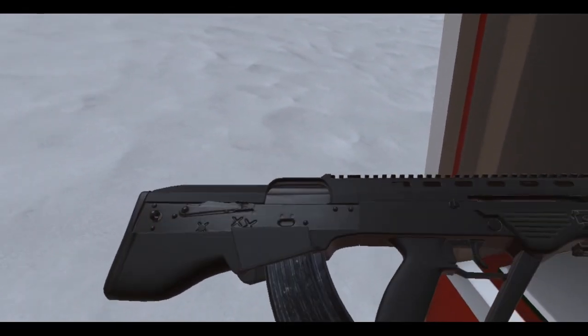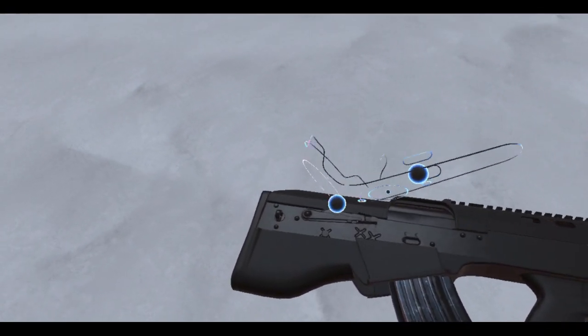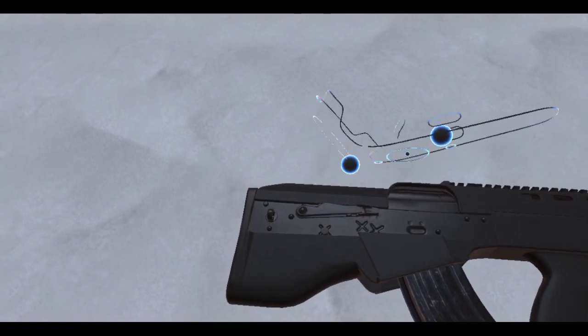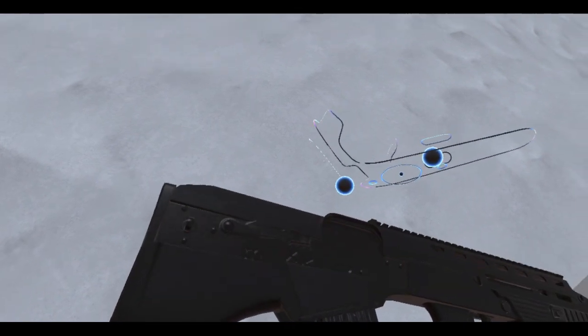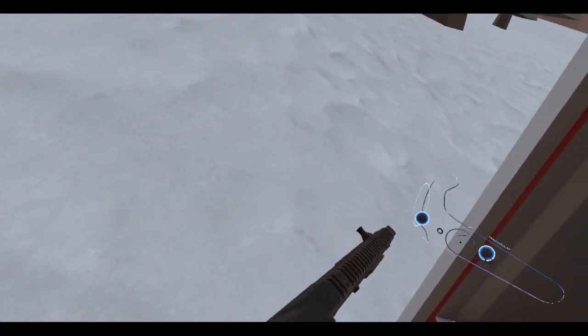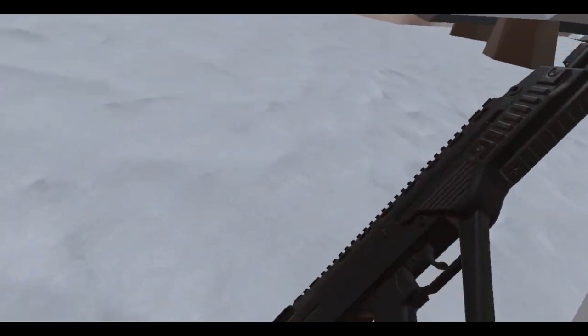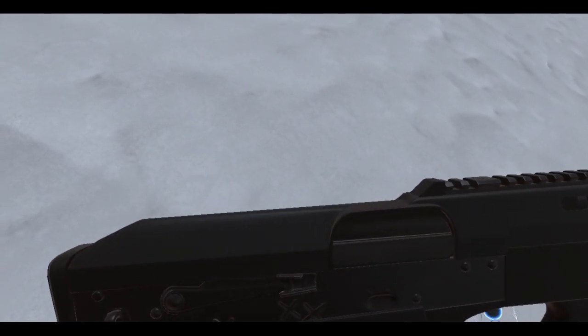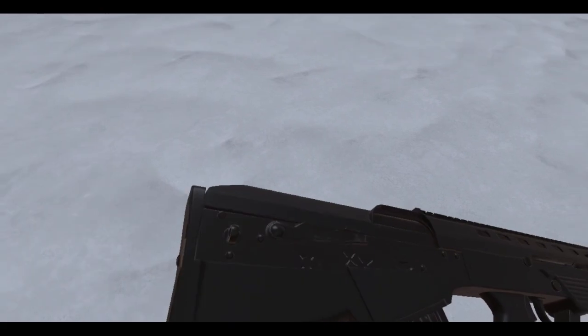So you just rock the magazine in there and pull the charging handle. But I'm looking at the body here and it's got this switch — I'm not too sure what this does. I'm guessing maybe it prevents the bolt from going back. Let me do a little experiment here. I'm going to grab the charging handle. So you can use it like that. I don't know what that is — maybe that's a fire selector.